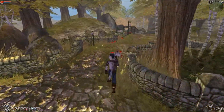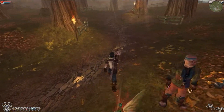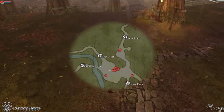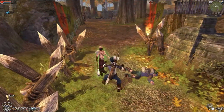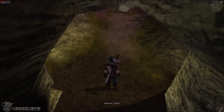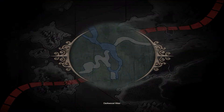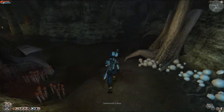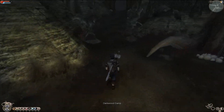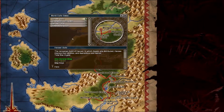Head out of Bowerstone and towards the forest. The goal is to rush past every zone to Oakvale as quickly as possible. We don't want any slowdowns, so at the bandit barricade, just pay and rush ahead. Eventually you will exit Darkwood into Barrowfields. At that point, turn around and run back into Darkwood. Head back towards the Darkwood camp, then turn right and run to the Chapel of Scorm. When you arrive, use your Guild Seal to teleport to Barrowfields.